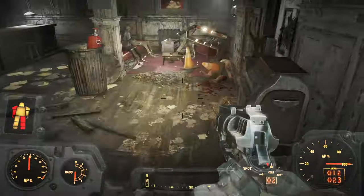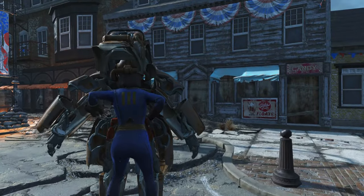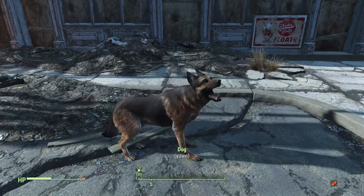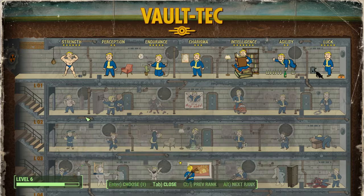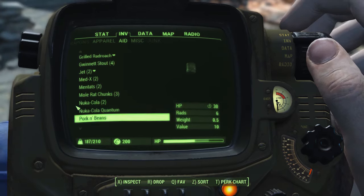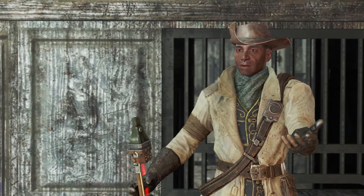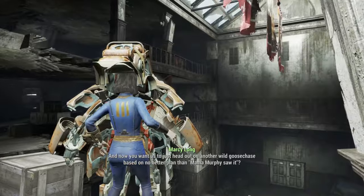We've cleared all the raiders and killed the Deathclaw. Now I'm just sorting through my loot — I'm over-encumbered right now but I still have one perk point which I'm going to put on Strong Back and it's going to give me 25 plus carry weight. We're going to pay Preston a visit — it's going to give us 100 caps.